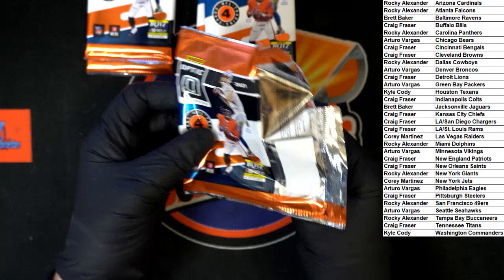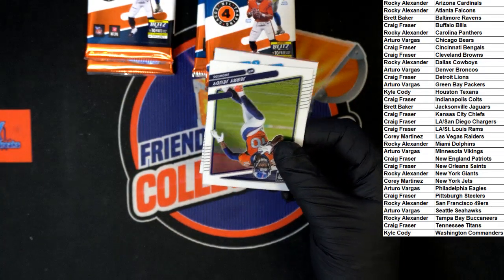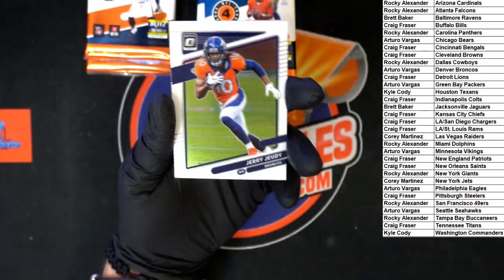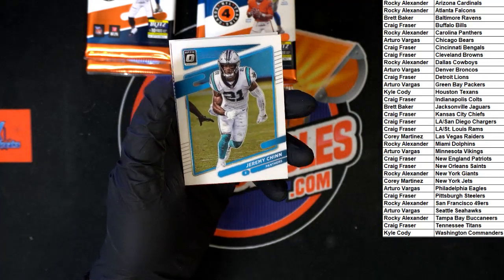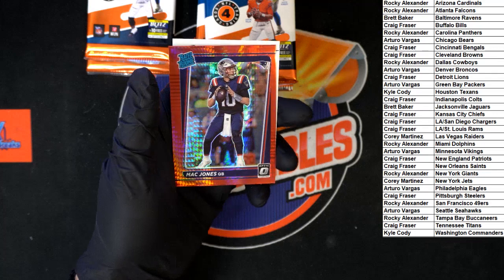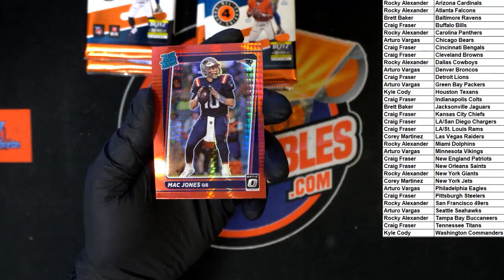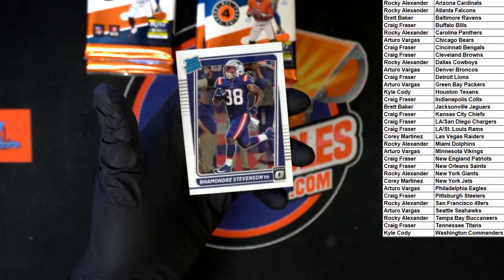Alright, trash is too far away, get a little closer. We got Jerry Judy for the Broncos, Jeremy Chin for the Panthers. Another red - that's Mac Jones rated rookie right there, very nice - going to New England, going to Craig F. And Stevenson also for the Patriots going to Craig F.